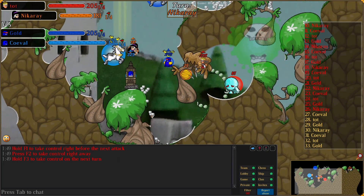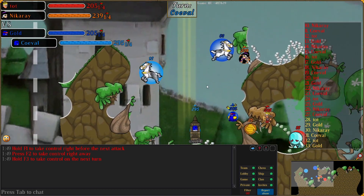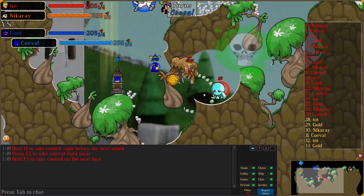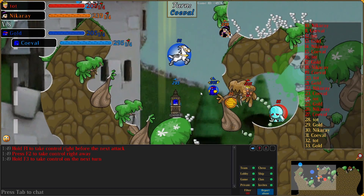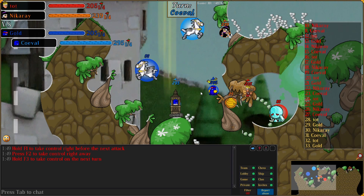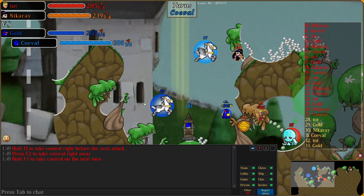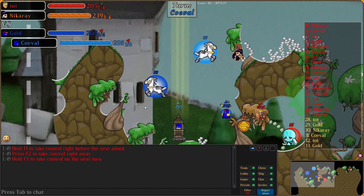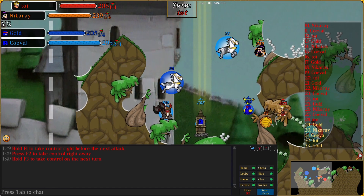We're thinking Nicoray will Flash, but he decides to drain instead — which is completely fine. Tot's trapped in that little tree. There is the Acorn alive, but I don't see that as much of a threat right now. I want to get out Dark Knight really soon here. I told Gold to swap the Pegasus, just so that one is a little bit more tanky to protect from any aerials they might have, like Comet. I do some maneuvering with the Pegasus to get the positioning right and then summon my Dark Knight out.